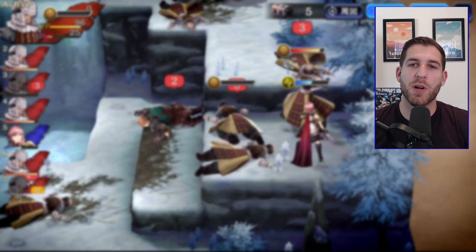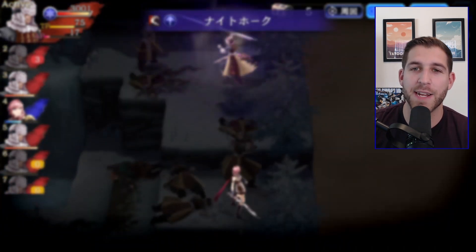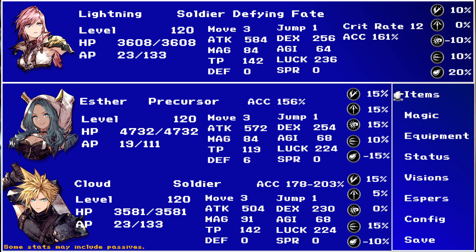For this next part of the video, I'm going to put a comparison up with Lightning XIII, Cloud, and Esther. I think these are all pretty important units to compare. You might be putting two of them in a team, or maybe just one of them in a team, depending on what you're going to do, because you can only fit so many units into a PVP guild battle team — which is how I evaluate units, because PVE is just not that difficult in this game.